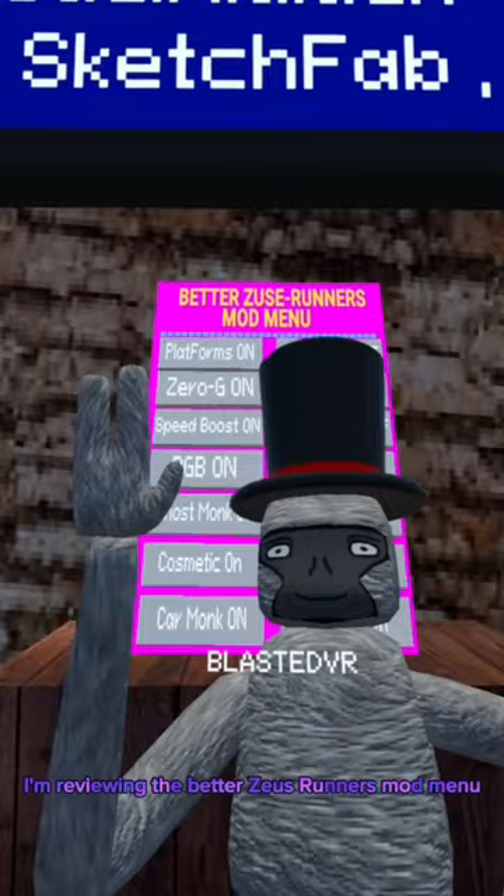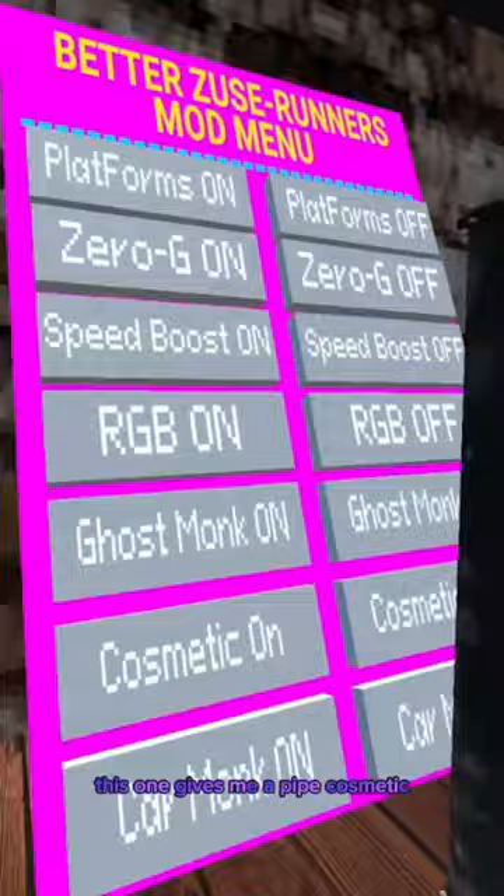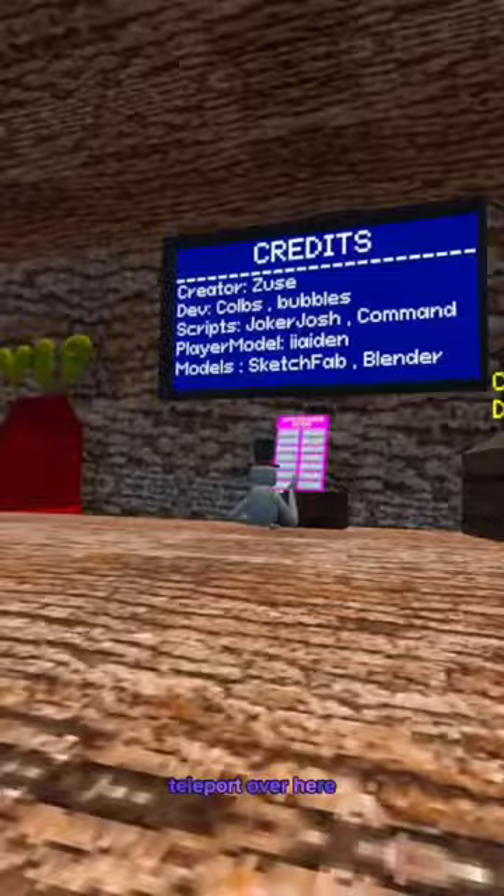First we have car monkey — if I use both of these triggers it pulls me back and forward. This one gives me a pipe cosmetic, and this one is ghost monkey, so whenever I click B, I can go into ghost monkey and teleport over here.